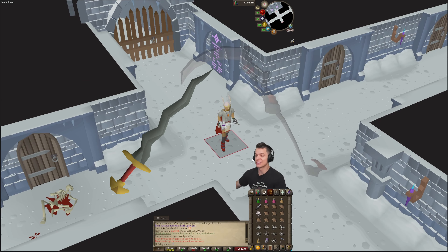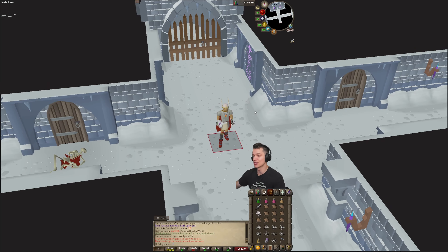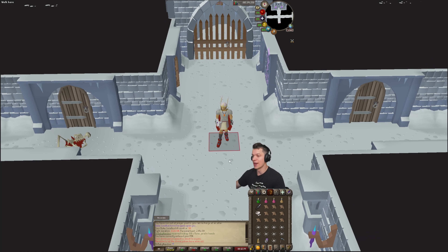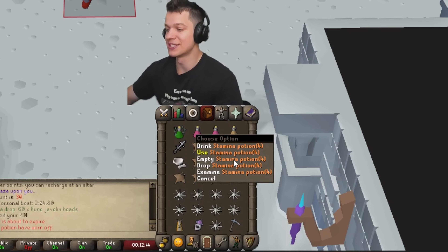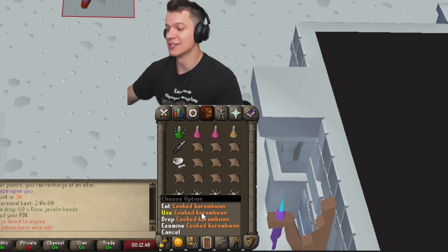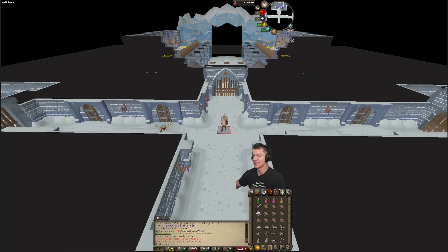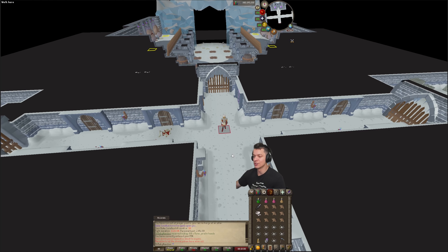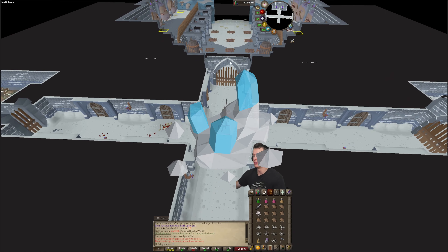You can swap the Arclight out for a Fang or a Scythe, but I'm not exactly sure what the best DPS weapon is right now, so we're just going to stick with the Arclight. For the inventory setup, we're going to bring in one Divine Super Combat Pot, two Super Restores, one Stamina Pot if we're doing multiple kills per trip, and the rest you want to bring Mantas and combo foods like Karambwans. We also have a BGS for our spec weapon, a Pestle and Mortar, and a Pickaxe. Then a teleport to our house, as well as the Ring of Shadows to teleport back to the instance. If you don't have the Ring of Shadows teleport unlocked, simply bring some Icy of Assault to teleport back here — that's going to be the fastest way back to the gate.